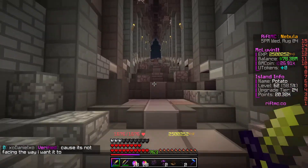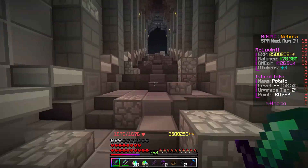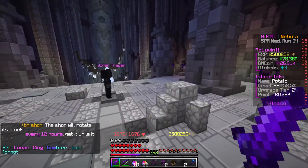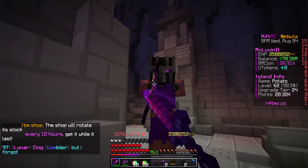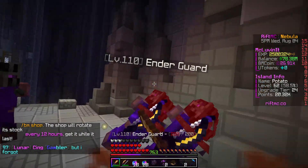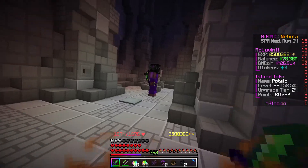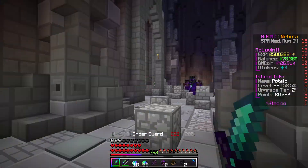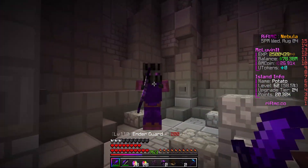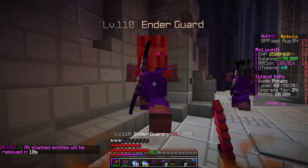We have a couple boss heads right now and we're just farming dark matter to get more sets for the island. So these skeletons — they're ender guards and they like to shoot each other, sometimes hitting themselves with their bows. These give you three scrap per head that they drop, and they only take two shots to kill now. That's a mix of my armor and having such a high strength, but if you're in this dungeon you'll have that strength as well.